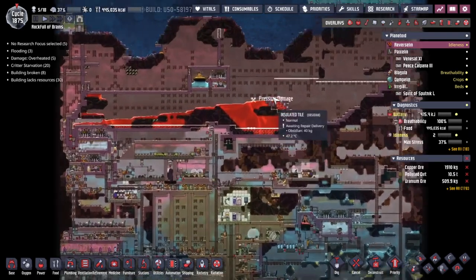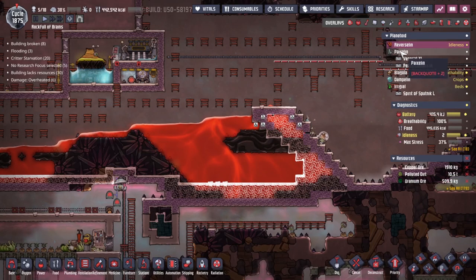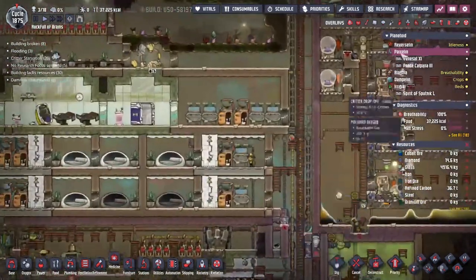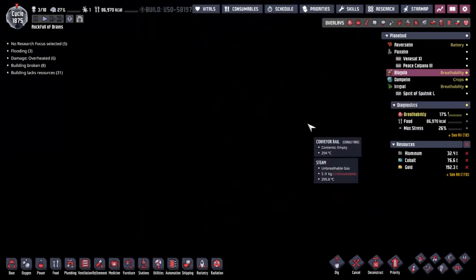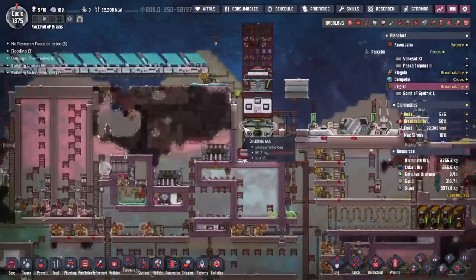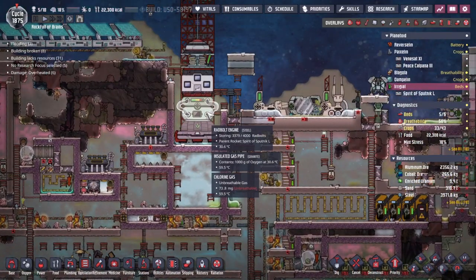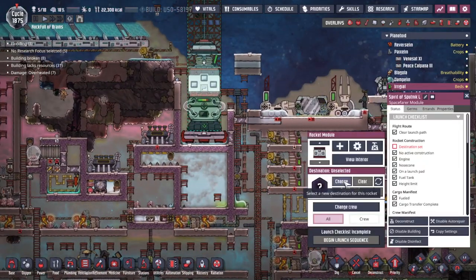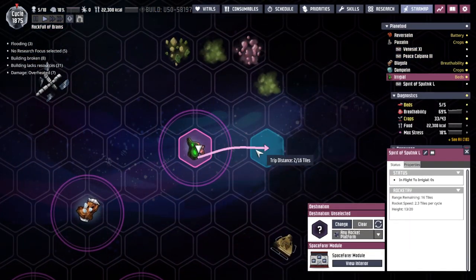Hey guys, welcome back to Oxygen Not Included, the amazing space colony simulator. My name is Twitchy and we are in the Rock Full of Brains, a collection of asteroids out in the wilds of space. Last time we put almost all of our effort into making a heat trap underneath our Radbol engine, giving us a beautiful rocket that can currently travel 16 tiles.